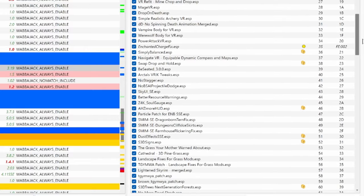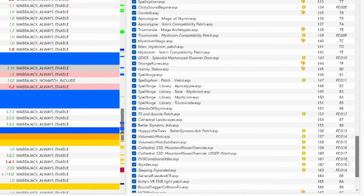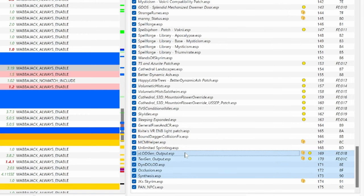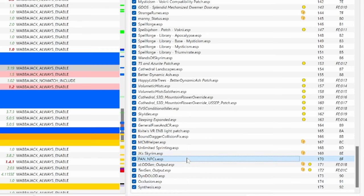Make sure you're reading the install instructions carefully for each mod, as some do have specific requirements. The only rule to make sure FOOS runs as intended is that DynDOLOD needs to be near the bottom, and Synthesis must be the last mod in the plugins load order. So just grab those and related mods and place them at the bottom of the list, below all other plugins. Do this as a last step to make sure everything works.